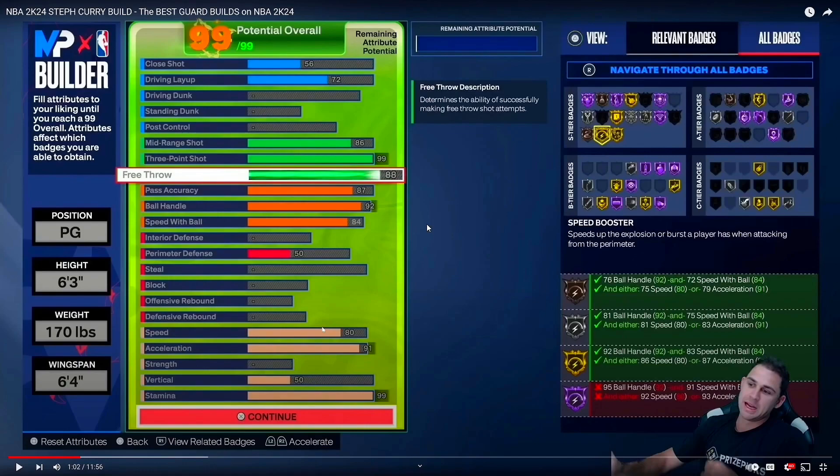I'll probably drop my three-pointer down to 96, because 96 I think is gold, 92 is silver. I'll probably drop it down to gold at 96.3, and put my perimeter defense up a little bit — I don't want to be slidey out there. Looking at the badges, it looks solid. You get Hall of Fame green machine, Hall of Fame open looks, Hall of Fame Agent 3. With the 72 driving layup you get silver giant slayer. You get mostly gold playmaking badges and Hall of Fame shooting badges. This is basically like a play-shot build.